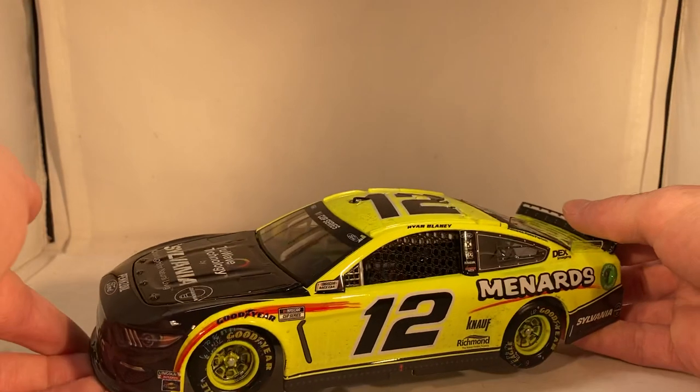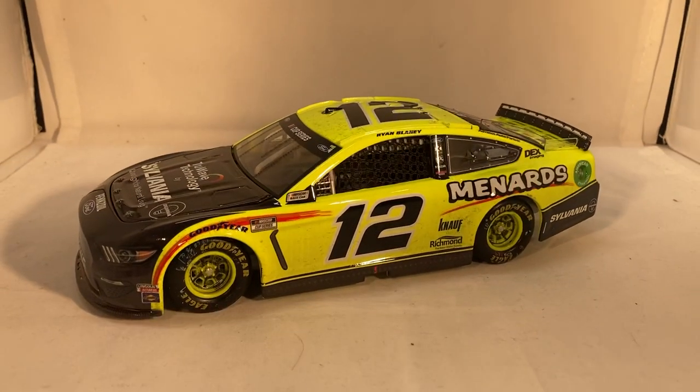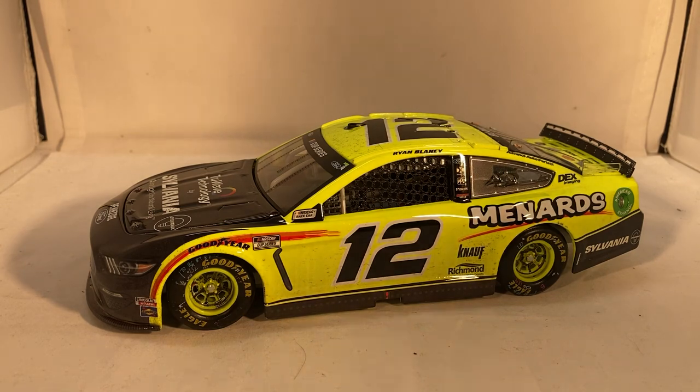Here is the car itself. It took him winning in it, but we finally get a 1:24 scale black and yellow Menards car. Everyone always likes the black and yellow Menards cars, and for some reason they've never offered them up until this point. Since this paint scheme started, we got the blue one, a green one, a red one, but never got a black one.